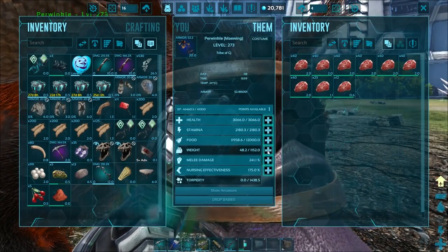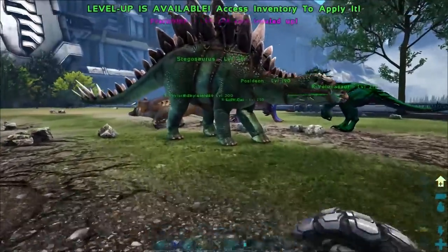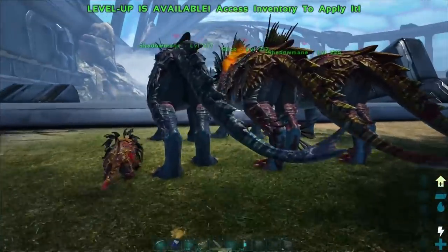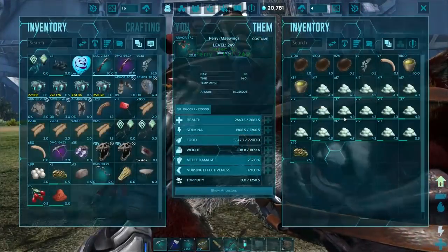How are you looking little dude - 7 minutes, okay. We're going to hopefully get the imprinting off on that guy. Nursing effectiveness will raise that up a little bit. Are you guys going to mate again - 3 minutes? I feel bad for this baby Shadow Mane but at the same time it should have gotten better stats.